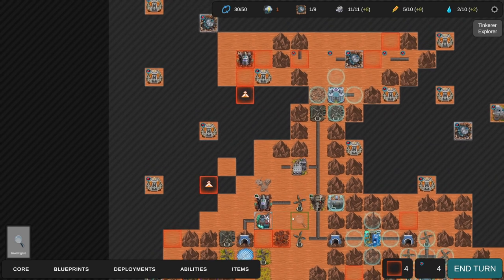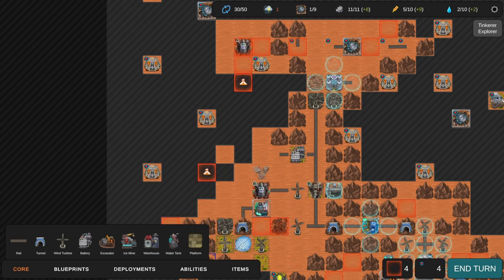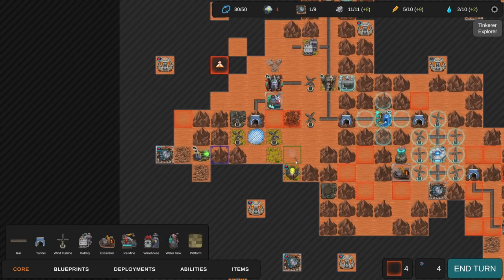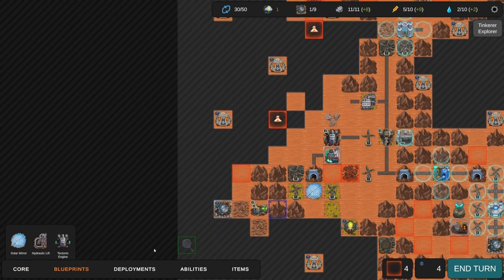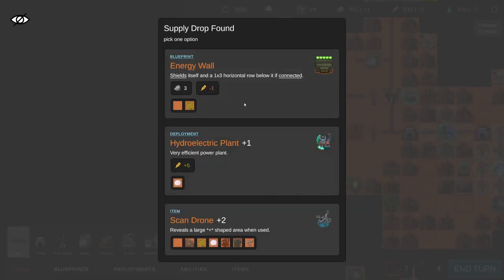I really hope that worked out - we actually got too many resources back and maybe even wasted some. I don't need another excavator right now. Another solar mirror wouldn't be terrible. We need to spend all resources - how much does a hydraulic lift cost? Eight water - oh my god, it'd be cheaper to just build around honestly. We get something that shields itself and a horizontal row below it while connected, or a hydraulic plant - very efficient power plant on ice.